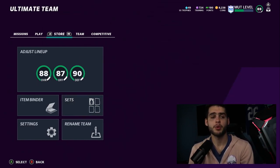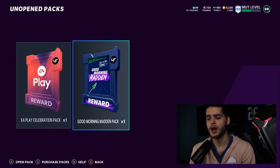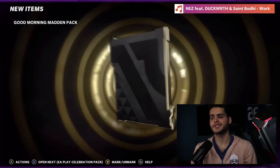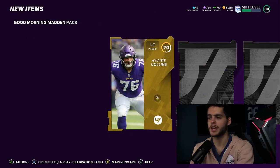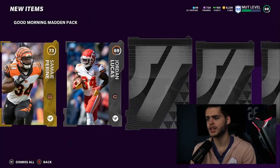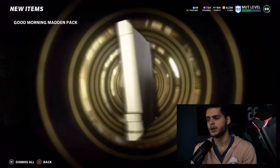Before we get into today's video, super important that you like the video and comment down below — it always helps the channel. Let me know down below who you're hoping to see in the free agency promo. And of course if you guys need coins, head over to Muck Coin Bank down below and use code 'poodle' for five percent off your order.